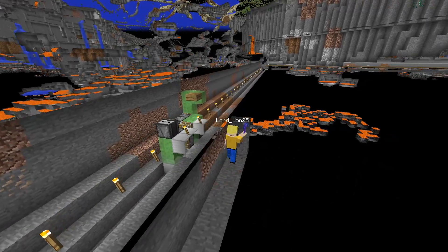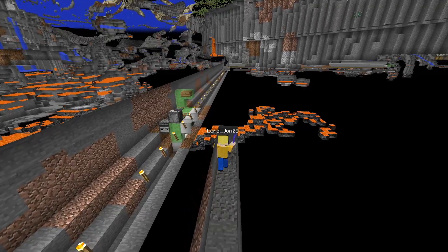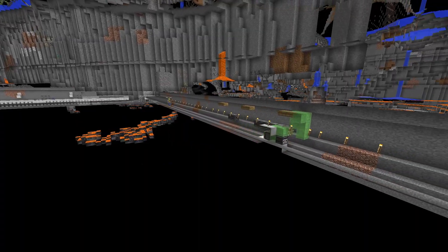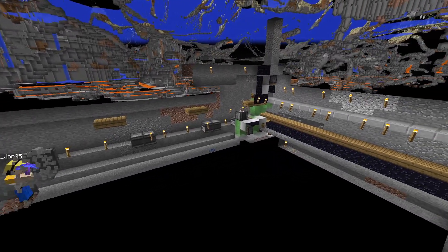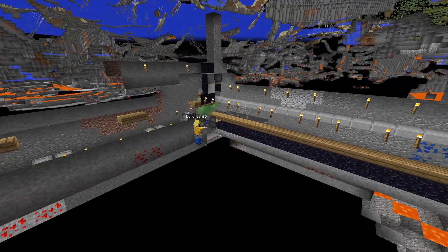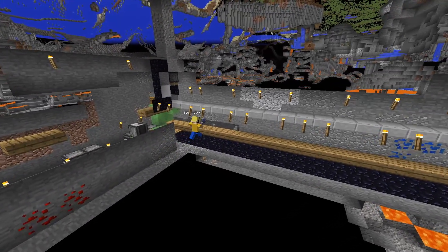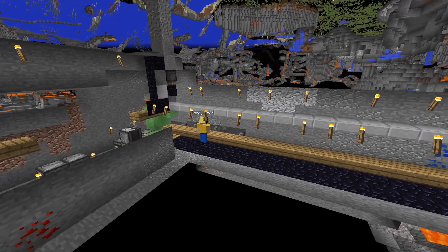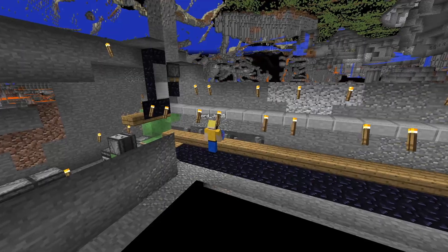Then the player will start mining to the other side. It will take some time but the slime block flying machine will be there sooner. When the player mines out of the tunnel, they will trigger this tripwire again and the whole process will repeat.